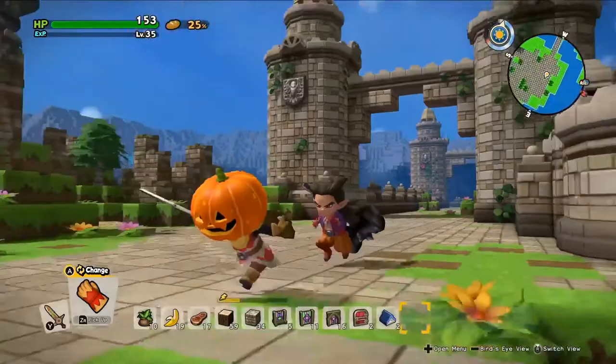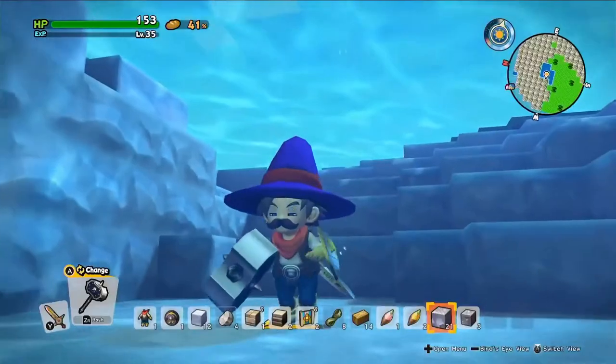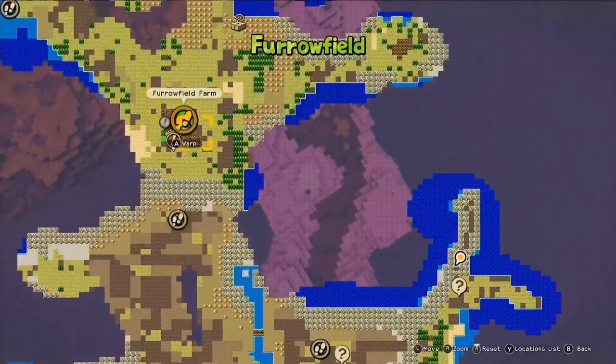Now you can dash, fly, play in first person, explore underwater, and warp all over the new retro-inspired map.